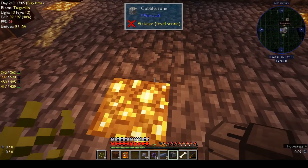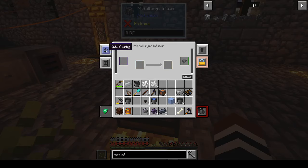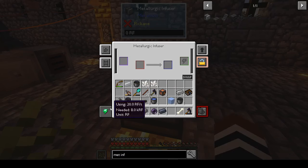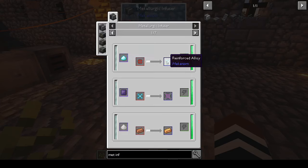Let's place that down here and have a look at the interface. There's a swanky side config. None of this means anything to me yet but I'm sure it will. I guess these are the two things you want to alloy and that's your output. Show recipes: diamond and enriched alloy gives you that, and tin and copper gives you bronze.